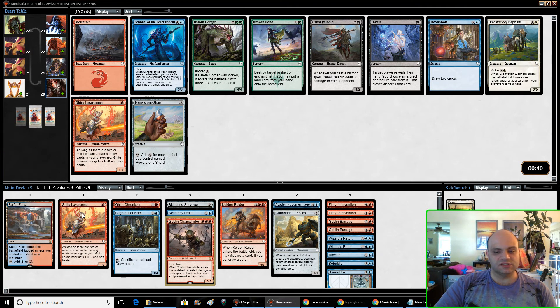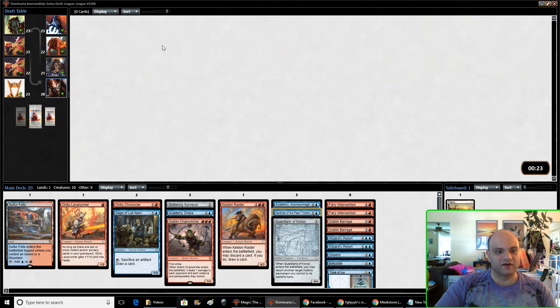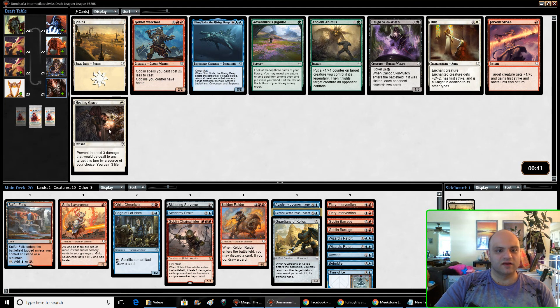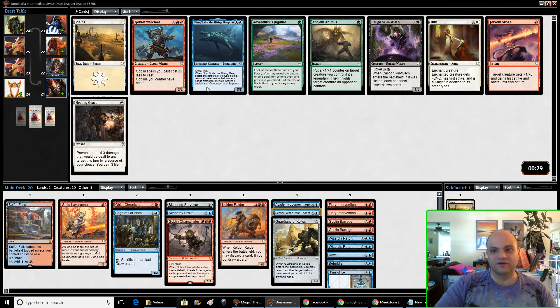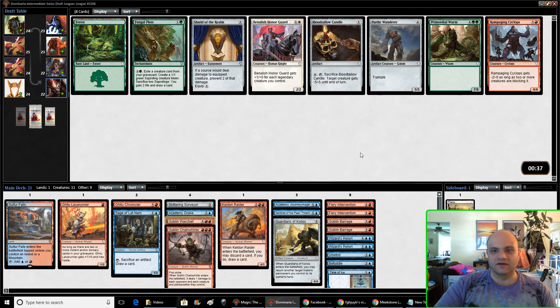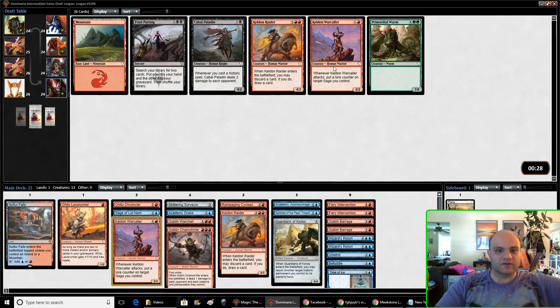Do I want Divination, or do I want one of these medium creatures? I don't really have that many historic things yet. Returning Time of Ice is kind of a big game. Kicker is 10 mana, otherwise it's an 8/8 — nah, that doesn't seem good. Goblin Warchief it is. Candle is probably the better card but I'm going to take the Cyclops because I'm more in need of creatures. The 2-drop came back around — Weight of Memory is good too, but I'll take the 4-drop.